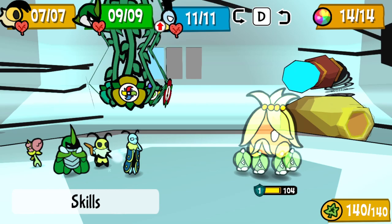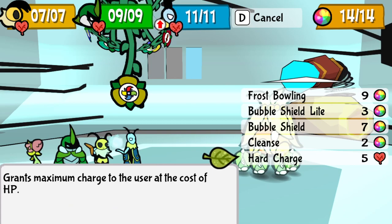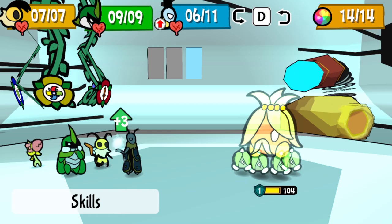Sealing King has a lot of HP — 104, as you can already see — as well as one defense point. He can be pretty tough because of how much HP he has, but he is of course a plant-based enemy, and that means he is weak to ice.